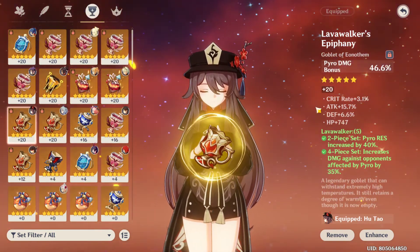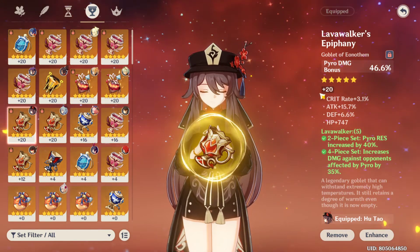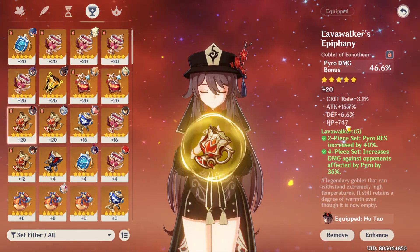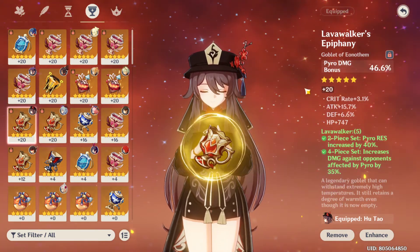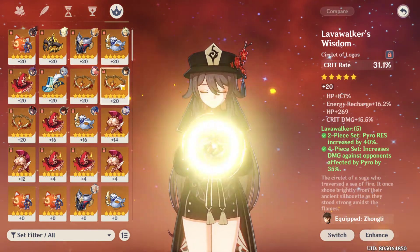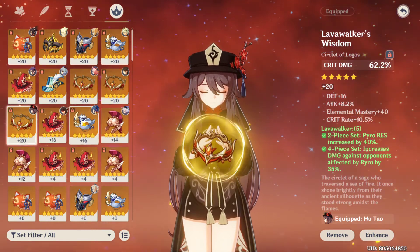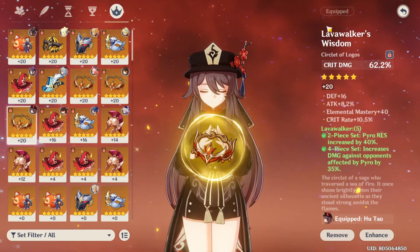The pyro goblet — this is also the best one I have for her right now. I would like to find a better one. If I could wish for something, I'd like maybe 10% more crit rate, plus more crit damage, ATK%, HP%, elemental mastery, or energy recharge. For the circlet, I'm running a crit damage circlet just to play with a high crit damage build for fun. I would like to get a better Crimson Witch set, but so far I don't have any pieces I like, so I'm sticking with Lovewalker for now.